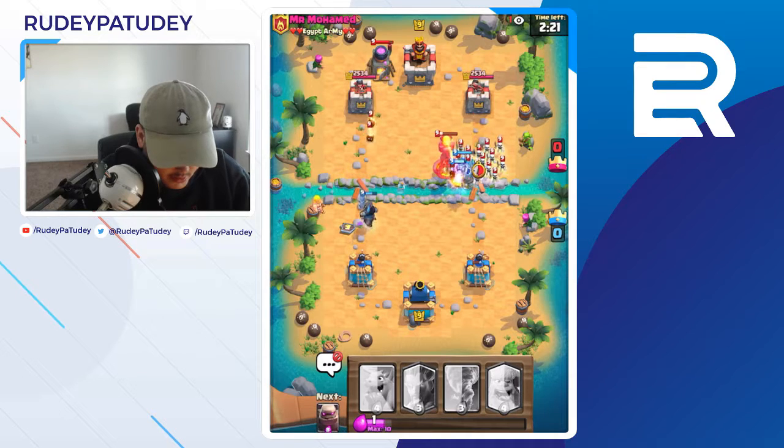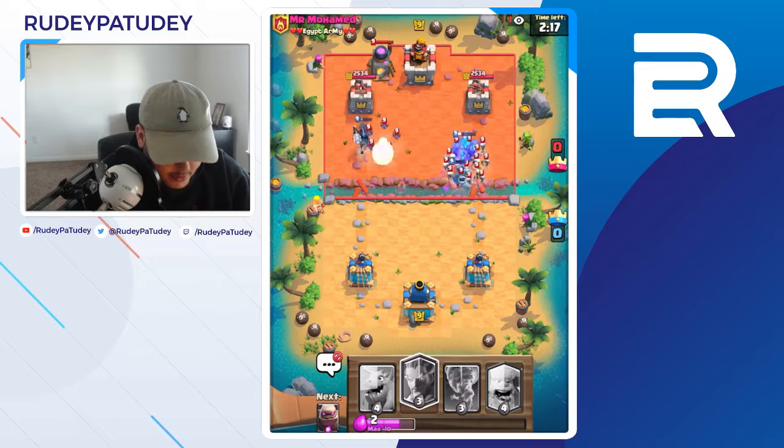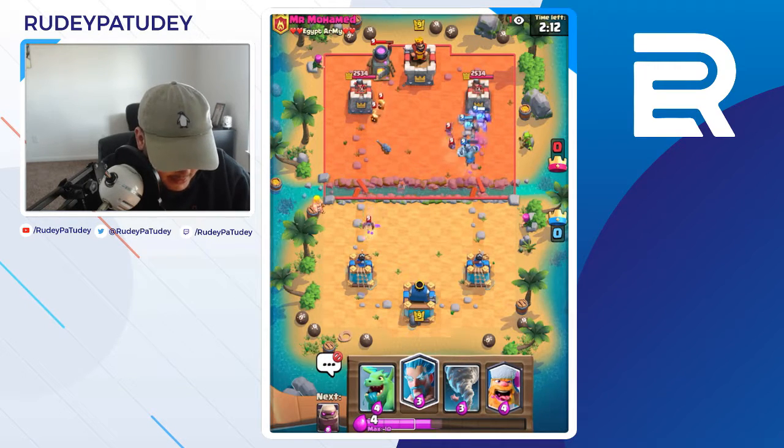Oh, this guy's got someone watching him now — he's got pressure on him. Man, I was really hoping that dark prince was gonna hit the tower. That's okay though — I'm gonna get some kind of damage from the golems here. We're just gonna ignore those fire spirits.